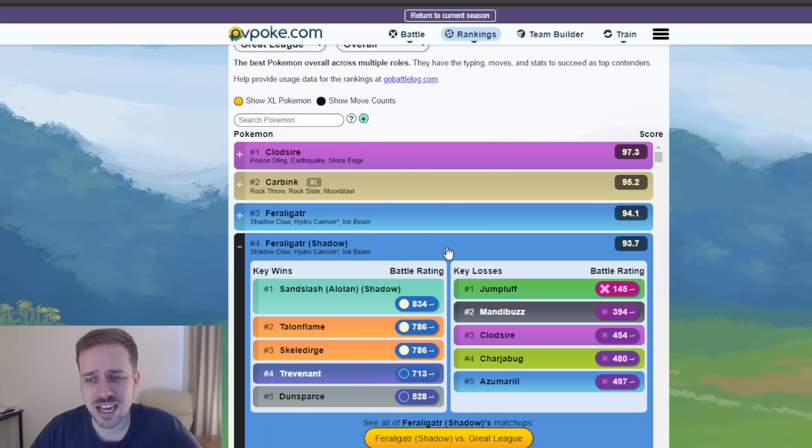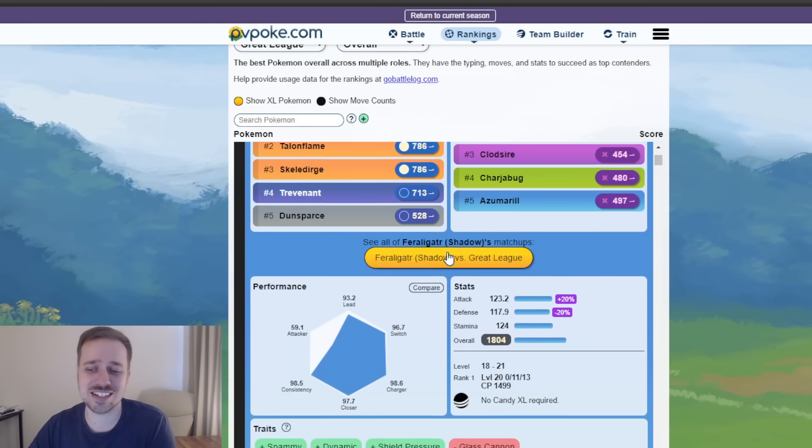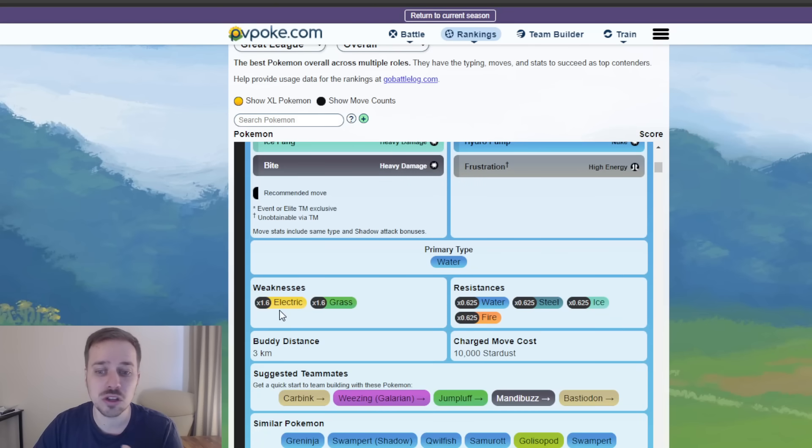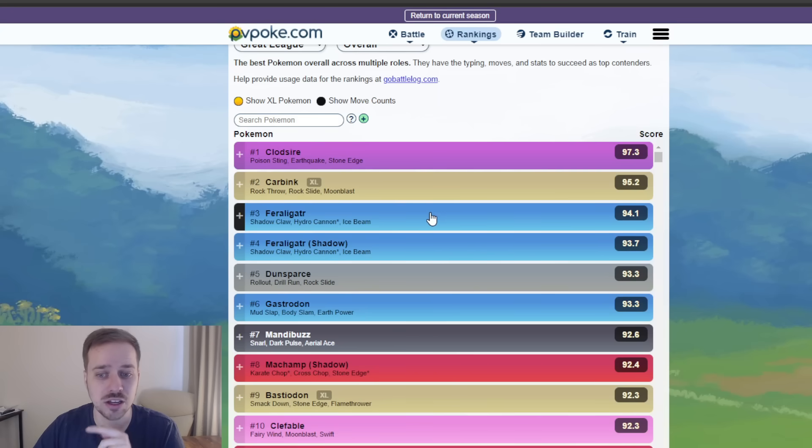Feraligatr — both normal and shadow — are at three and four. It is so much fun to use. Its charge moves are great: Hydro Cannon, Crunch, and Ice Beam. The Ice Beam covers dragons and flyers, Crunch covers psychic and ghosts, and Hydro Cannon is the go-to. Before, its fast moves were bad — Bite, Ice Fang, Waterfall, Water Gun — but getting Shadow Claw instantly made it meta. Its only weaknesses are Electric and Grass, which aren't too common. Shadow and normal Feraligatr are both incredibly strong.